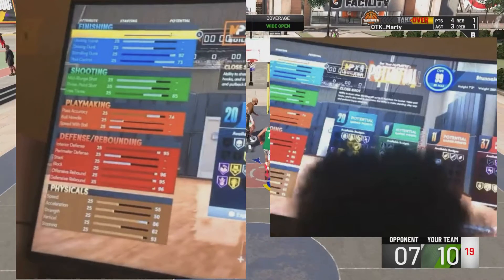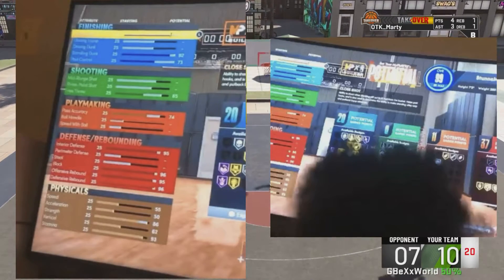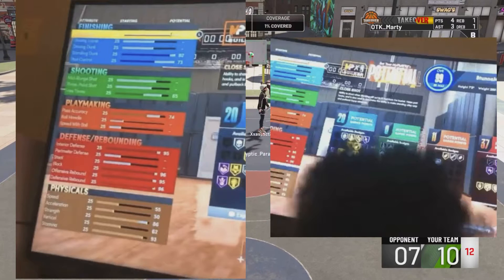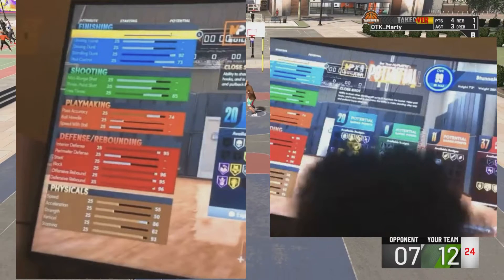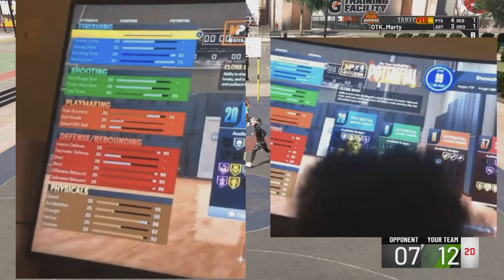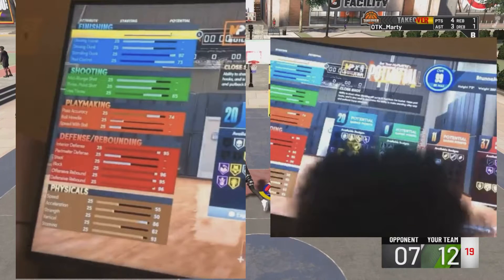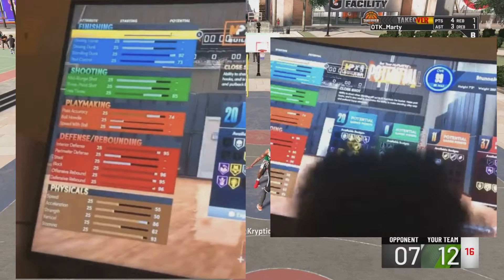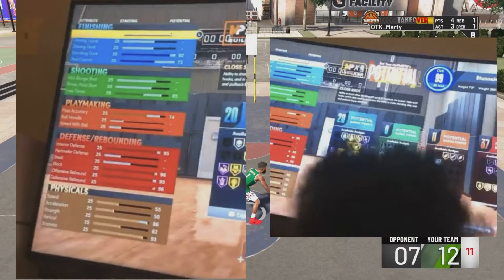He put something in close shot but I can't see what his attribute cap is. He's got a 92 standing dunk, no driving dunk, 73 post control. He has no shooting, free throw of 65, pass accuracy 74, perimeter defense 95, block 96. He's got 86 strength, 62 vertical, and 93 stamina.